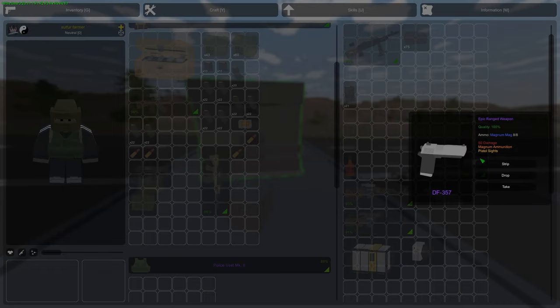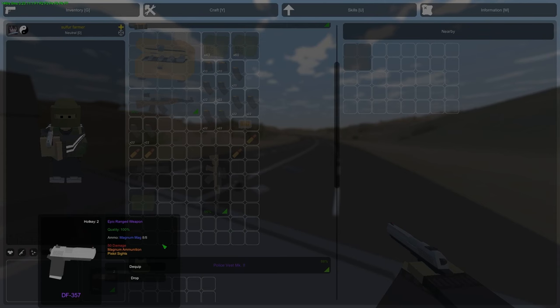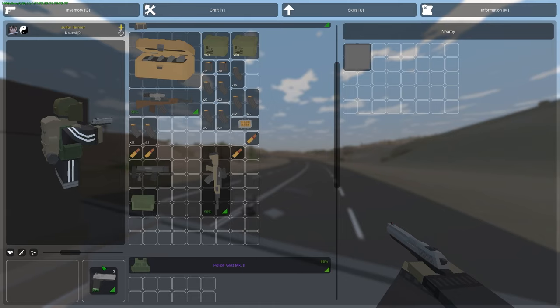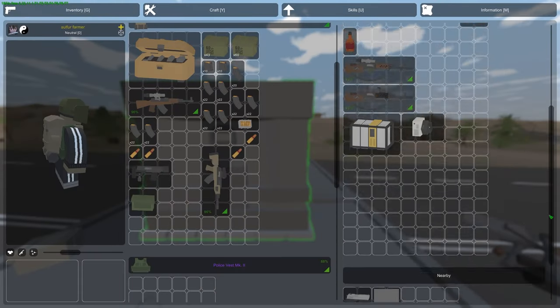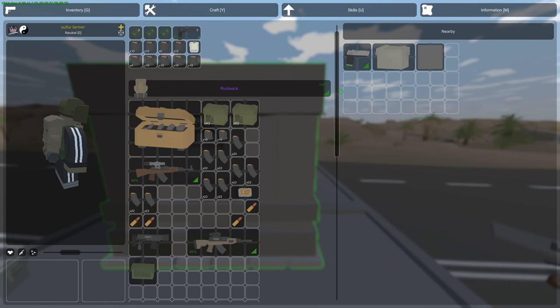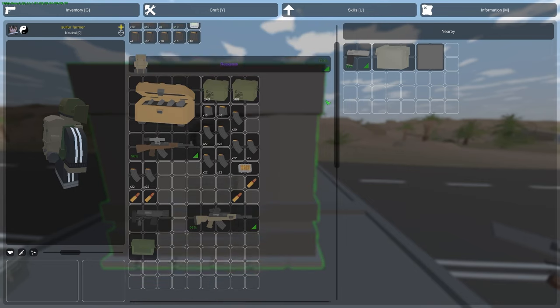The next thing is the Deagle — it has I believe 2 more damage. I don't quite remember how much it was before, but it is 50 now. I don't think anyone is gonna be really using the Deagle anyway, because it's just not that good of a weapon. Next is the Sabot, which I mentioned in the last patch notes — the durability of it was increased by 3 times, but it just wasn't noted in the update notes.